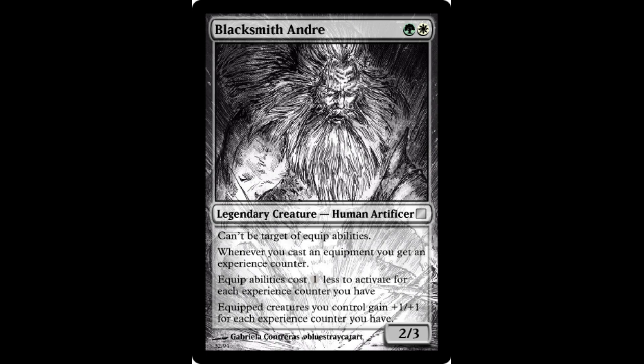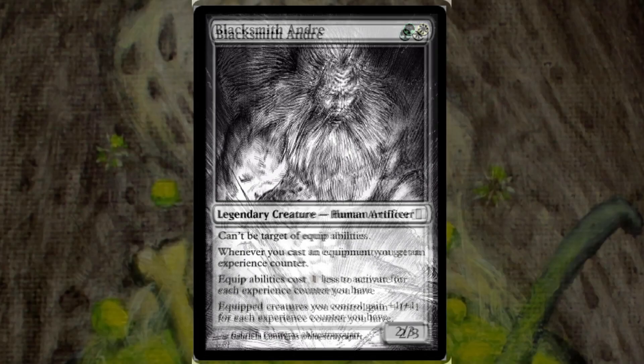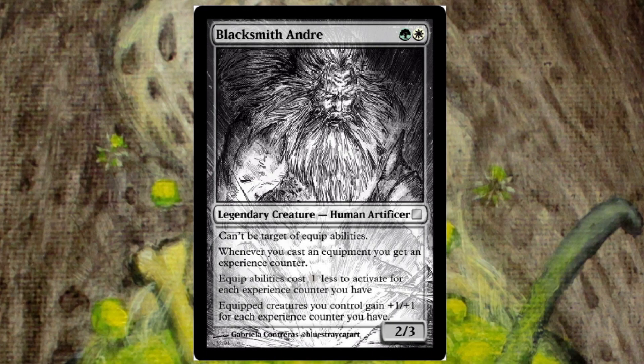And making whoever wields them stronger with the second part. With this design, I created an equipment commander that isn't in Boros, but most importantly, that really rewards you for putting many equipment on many different creatures. I always loved equipment synergy pieces, but at the same time I find Voltron gameplay extremely boring and repetitive. Blacksmith Andre is the answer I was seeking to build a fun equipment deck.